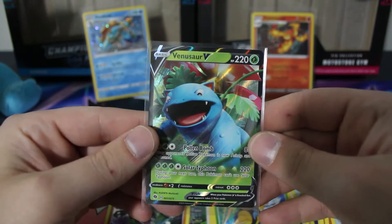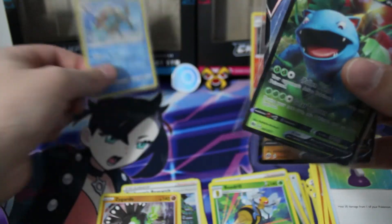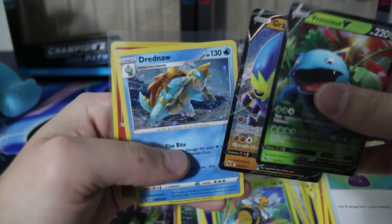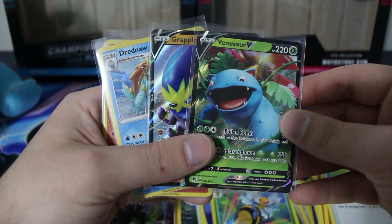We still didn't achieve our goals, but I'm going to pick up what we got out of today's video and show you real quick. We have the Venusaur V, the Grapploct V, the Drednaw holo, and the Centiscorch holo. And yeah, that's going to be it.